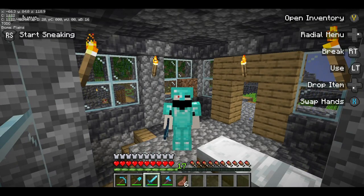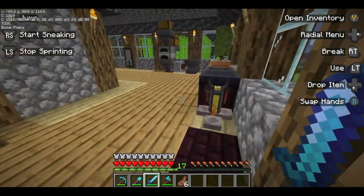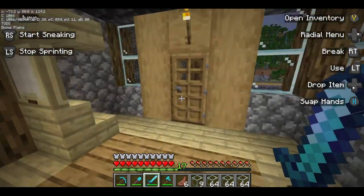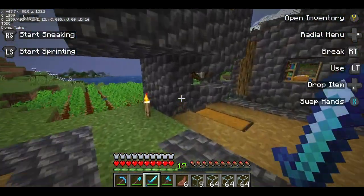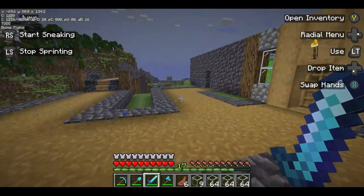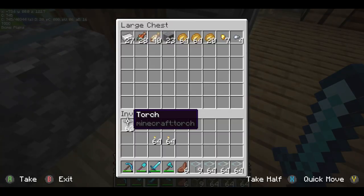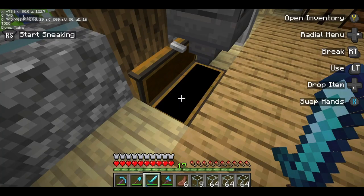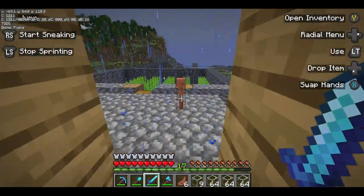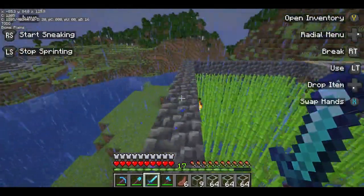Welcome to a brand new episode of Soren's World, Java. In today's episode, we need to put a glass dome onto the observatory of the soda factory, and also create a creeper farm and a storage unit. I'm going to make a jump cut and meet you all at the soda factory. Here we go.